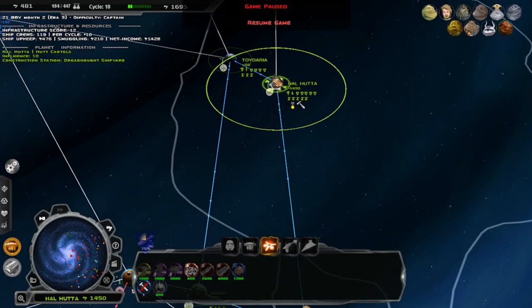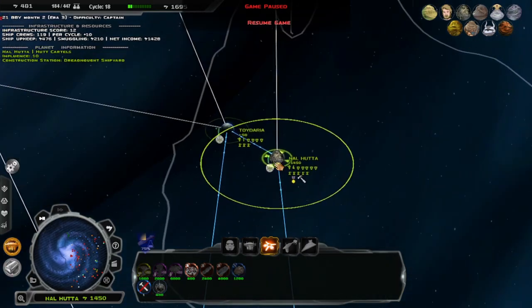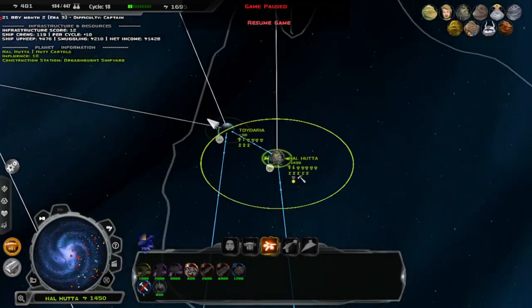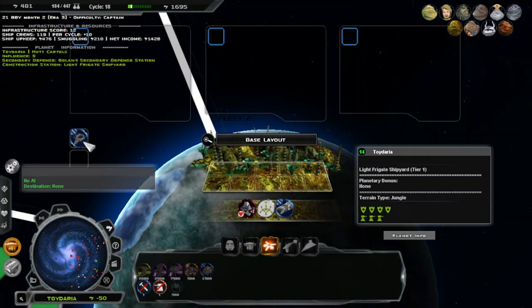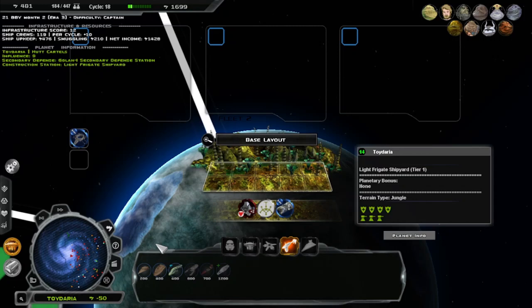A commenter in the last episode told me exactly how these work — they replace your shipyard. So I'm probably going to go over here and put this down, because this can only get a light shipyard, so it isn't going to do a lot for us.